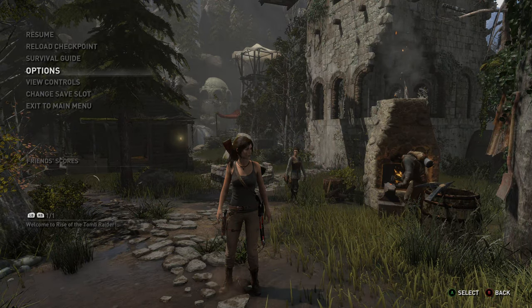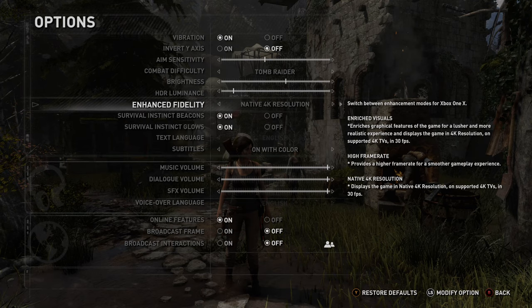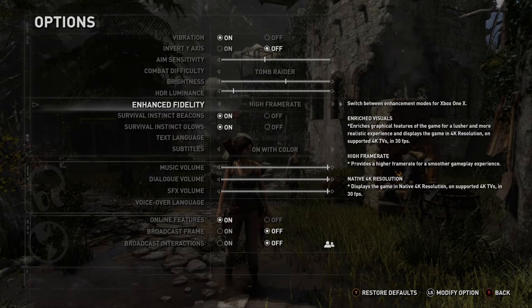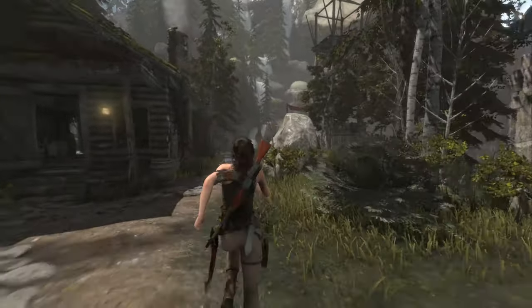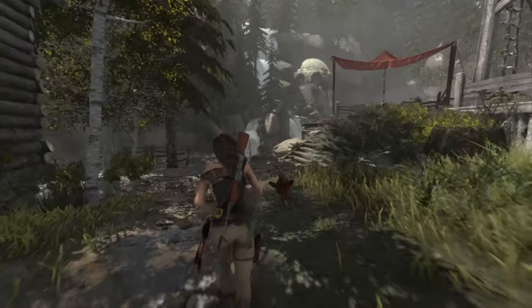So you go to the options settings. All of them have HDR support. We've got a native 4K resolution at 30 FPS, then there's enriched visuals which is also 4K at 30 FPS but with an improved environmental aspect. And then we've got high frame rate, which is a lower resolution — I think it's like 1080 or something — but we do get this really sleek and fluid frame rate.